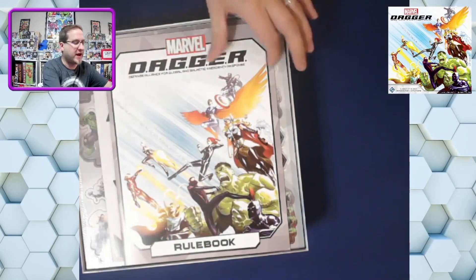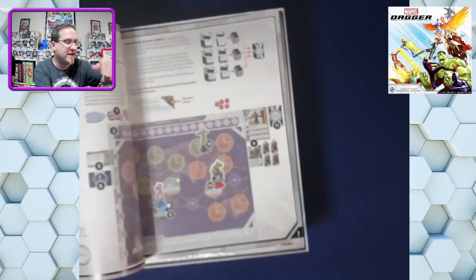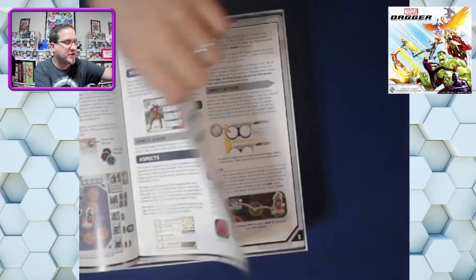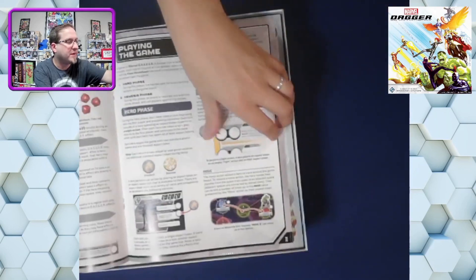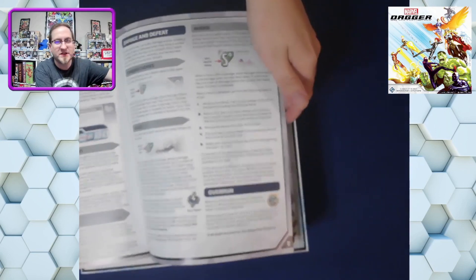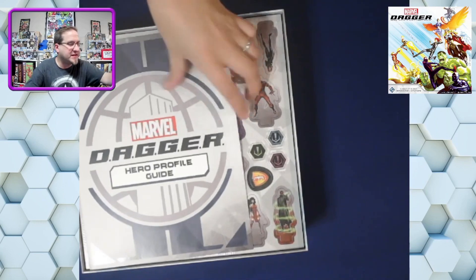So we have the rule book — is this one in color? Oh, it is in color again, look at that! Who would have thought? We got nice good pictures. How many pages is this rule book? Sometimes that's important. 19 pages. So it's going to be a teach, but that's okay.